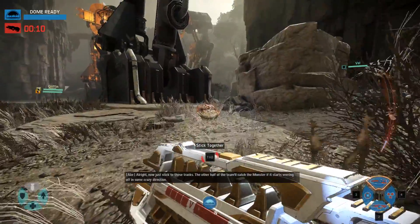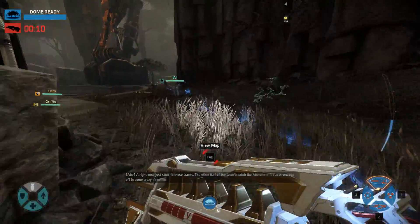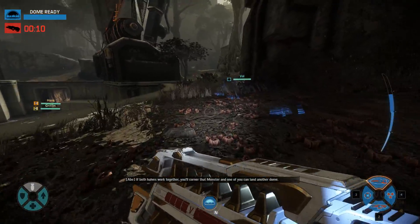Now just stick to those tracks. The other half of the team will catch the monster if it starts veering off in some crazy direction. If both halves work together, you'll corner the monster and one of you can land a dome.